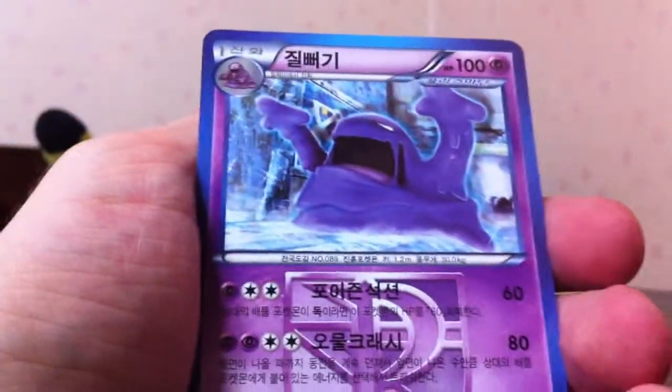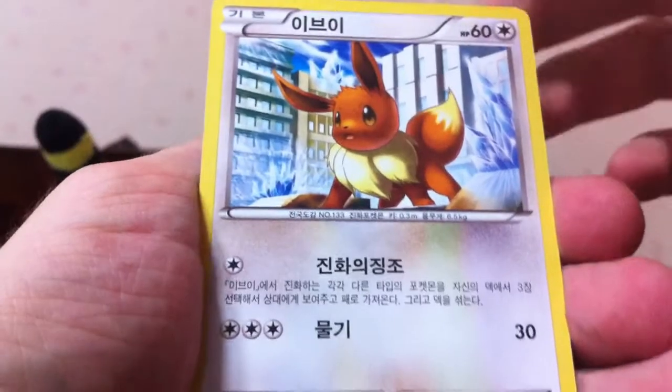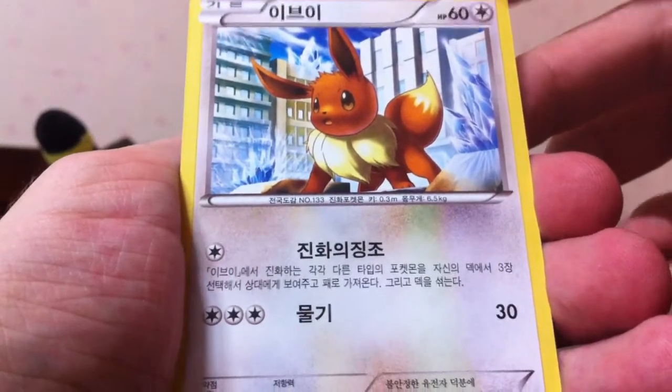This pack — probably nothing. Voltorb, Kakuna, Makohita, Beedrill. Nothing. Except Beedrill is cool — I really like Beedrill. I wish he was better. He's a really cool guy. One of the original badass bugs, him and Scyther, were cool before all these other new guys came in. And Butterfree was cool too, just not quite as badass.